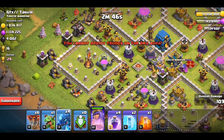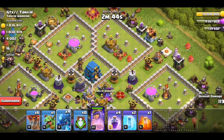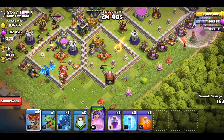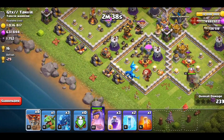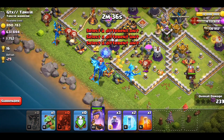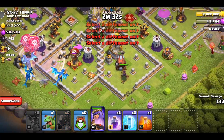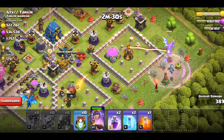We'll drop one E-Drag with a Rage Spell over here, then just drop the Balloons and the Electro Dragons over here and just let them do their thing. We'll drop a Freeze — I'm kind of using it as a tank a little bit.